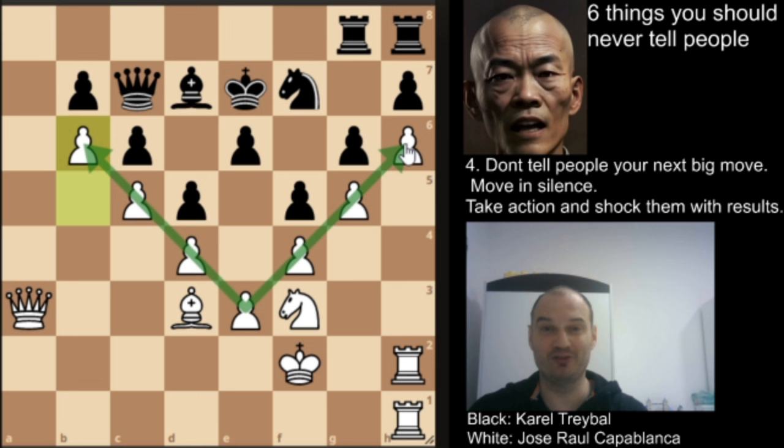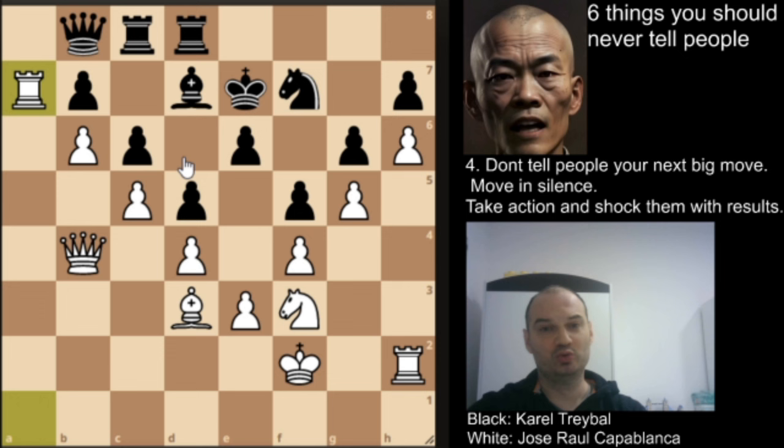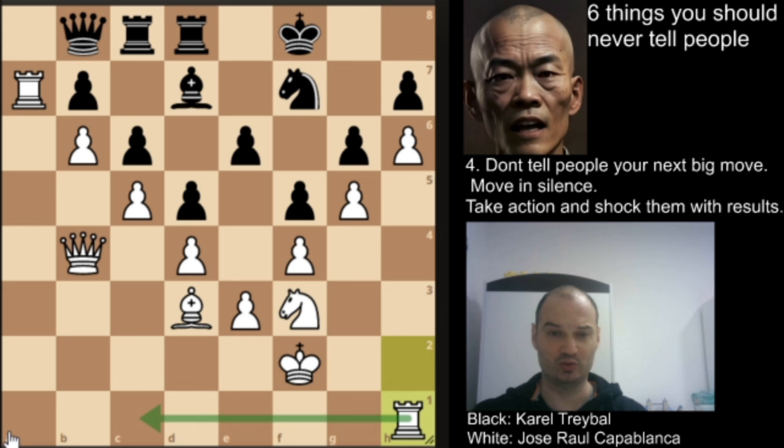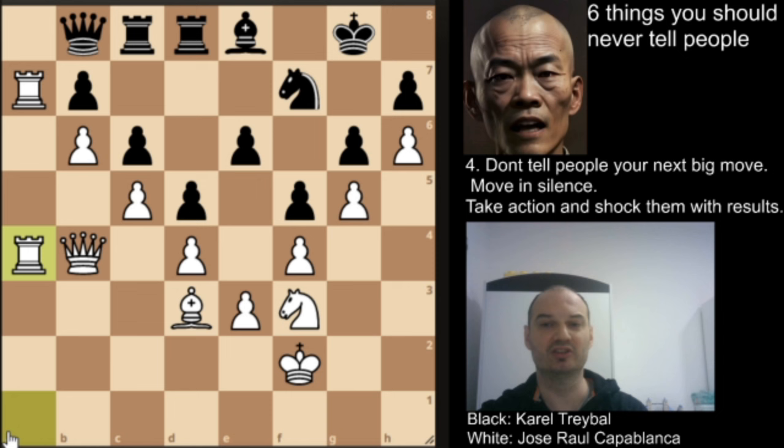Have you ever seen something like that? Black is completely suffocated — he has all his pieces on his own half. Let's see how Capablanca breaks this bunker. Queen to b8, rook to a1 piling up on the a file, rook to c8, and we have queen to b4. Rook h to d8, rook to a7 attacking this pawn and putting pressure there. Now we have king to f8, rook to h1 with the idea to pile up on the a file, bishop to a8, rook h to a1 as planned, king to g8. Black doesn't have any active plan and just waits for what white will do. We have rook 1 to a4 — Capablanca would like to create the so-called Alekhine's gun with his queen and rooks — and we have king to f8.